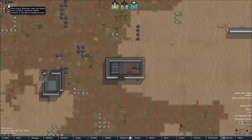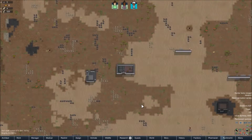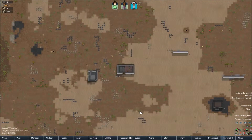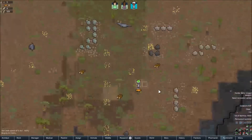Plant scraps - that is part of the whole soil mod that I have. You get plant scraps from harvesting things sometimes, and those can be turned into fertilizer.